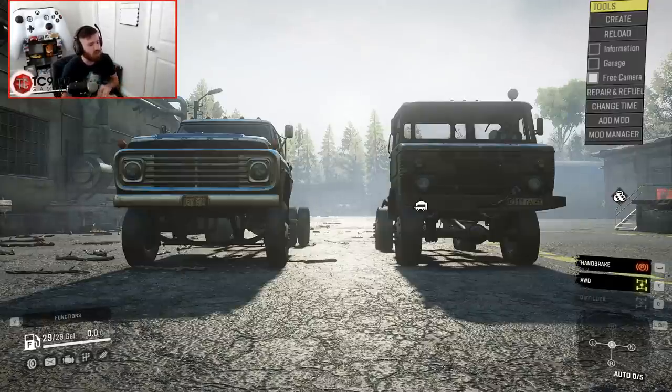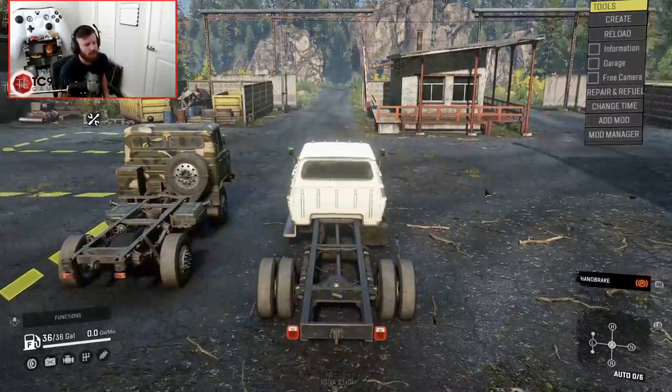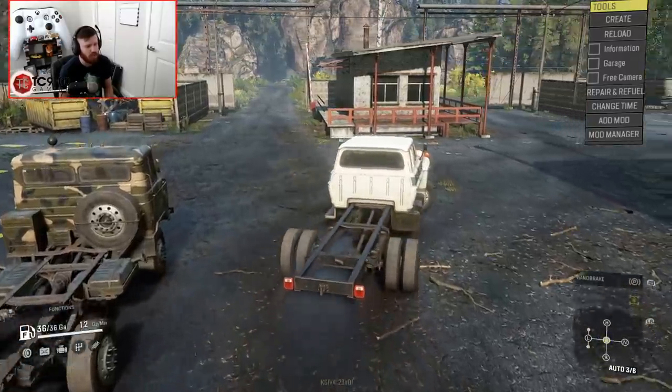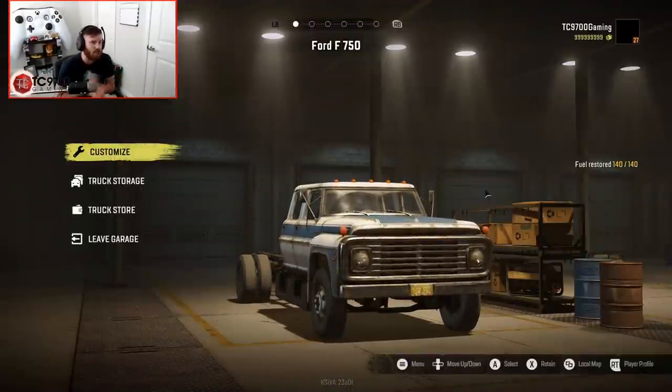We have the Ford F750 on the left and the TUZ Action on the right. There are some differences between the two that we will get to, especially in terms of hauling capacity. We're going to start with the F750 and fully build it. We're going to spend a little bit more time in the TUZ Action just because the Action is something we haven't spent quite as much time with.